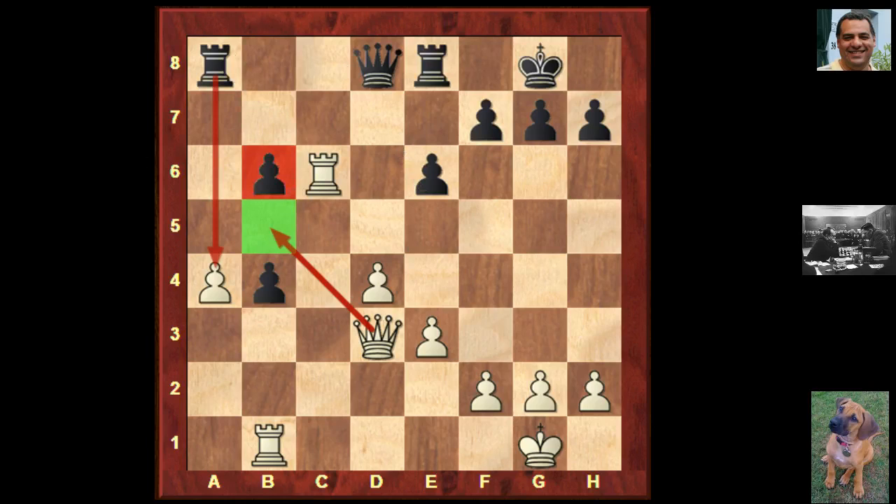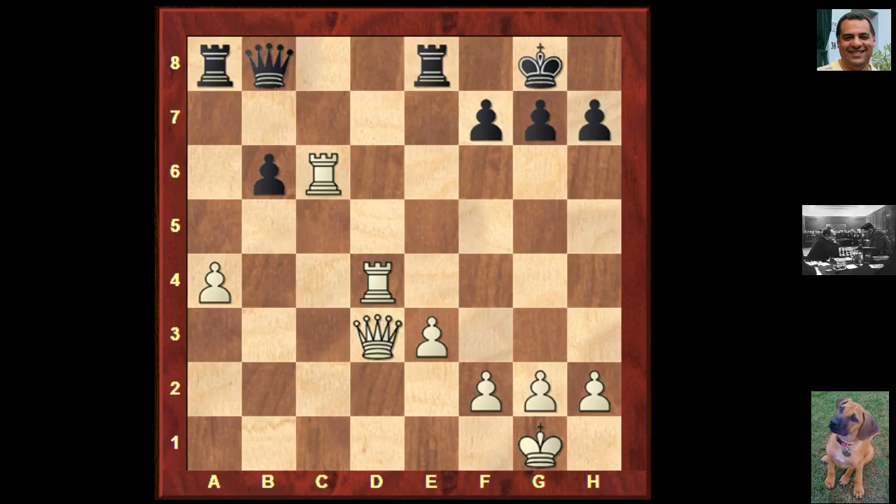Black actually decided to play e5, volunteering to go a pawn down. From being a pawn up he's now a pawn down, but he's trying to get some piece play with his rook on e8. We see rook takes b4, exd4, rook takes d4. Unfortunately there's that poor weakness on b6, so we try to exploit here. Queen b8 — it doesn't look very nice for black. So from being a pawn up to being a pawn down with a miserable, quite passive position devoid of counterplay.